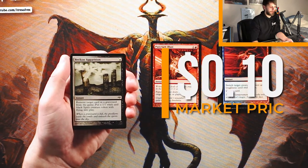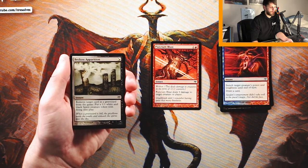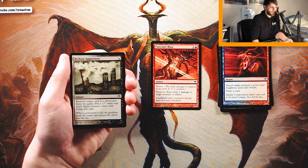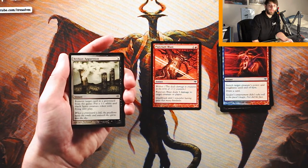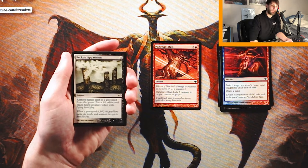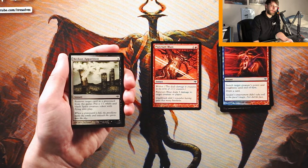Beckon Apparition is a hybrid of either white or black — instant. Remove target card in a graveyard from the game and put a 1/1 white and black Spirit creature token with flying into play. What's really nice is it's instant speed, so you can do it anytime — chump block or trade in the air with something. But it's not a very high-priority card; I think it's fine, just not great.